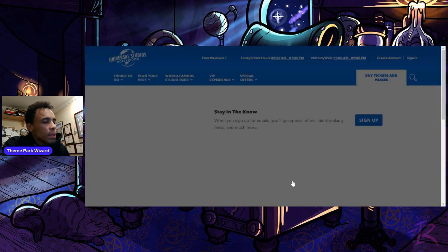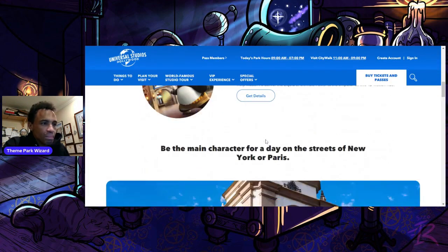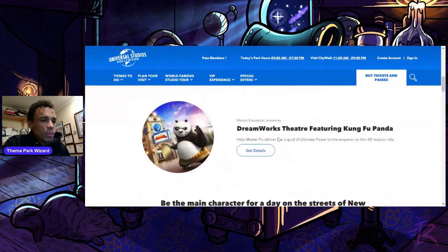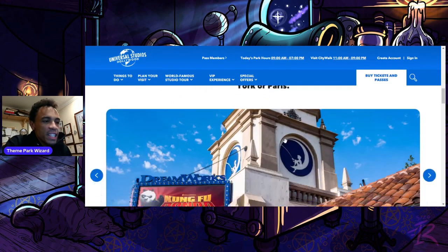Another interesting addition was Production Plaza. I said Hollywood included DreamWorks — it didn't. Production Plaza actually includes the DreamWorks Theater featuring Kung Fu Panda. But it also includes the New York Streets area, as well as the Parisian Courtyard and the Paris Tour de France area. That area later on down the line will probably get absorbed into Minion Land when an Illumination dark ride pops in over there. But right now, it's part of Production Plaza.